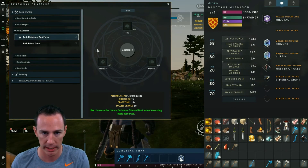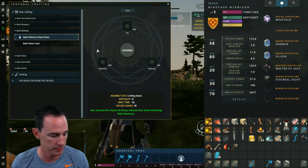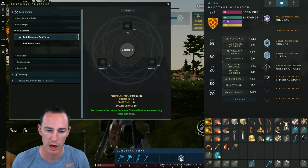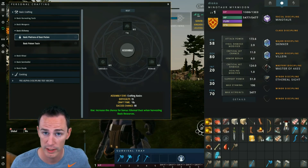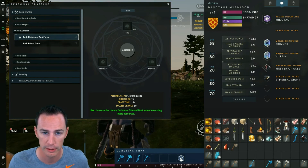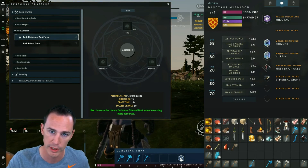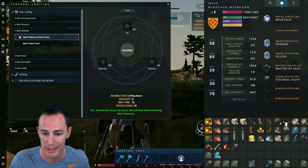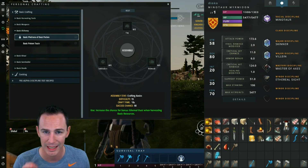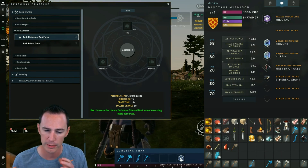Once you have the disciplines, gather enough reagents for the basic plethora of dust potion, then chop as many trees as possible to obtain as much dust as you can. When you kill boars, harvest their hide to make your intermediate armor - which also requires dust. The leather required for intermediate armor is 30, the ethereal dust required is 85, and you also need slag ore to round off the entire intermediate armor set.